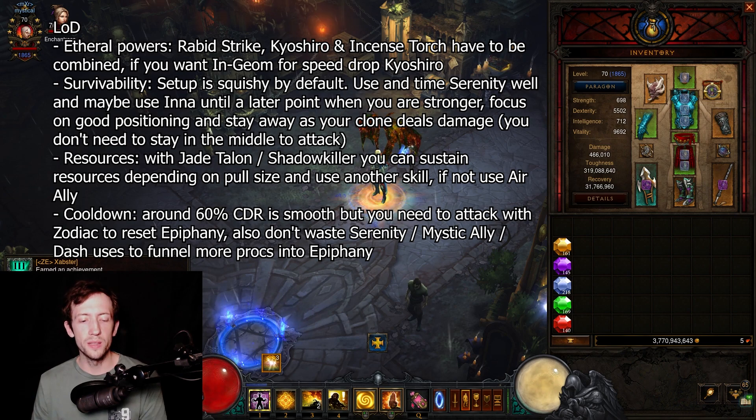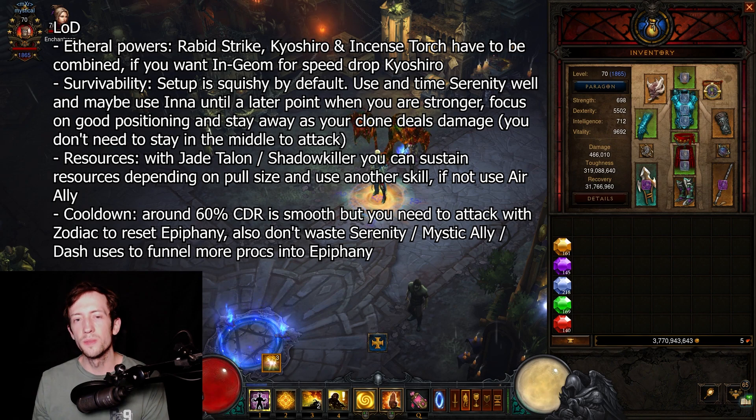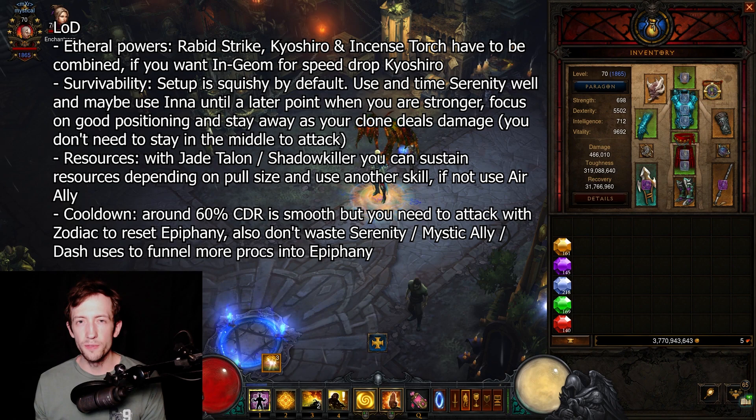As long as you attack you are fine because your clone will be there to deal all the damage and your own attacks don't matter much. You can stay in safety, look at what's around you, and press Serenity at the right time — no need to stay in the middle. There's no point in doing that besides refreshing resources if you have the Shadow Killer or Jade Tailor Ethereal, which have spirit on crit. If you use one of those two, you can drop Mystic Ally from your bar. In group speedruns, I don't run Mystic Allies at all and instead use Mantra of Healing for extra shields.